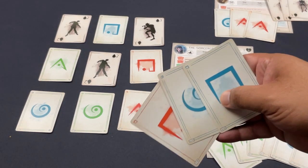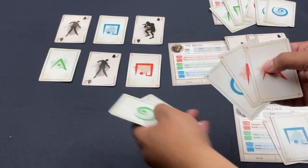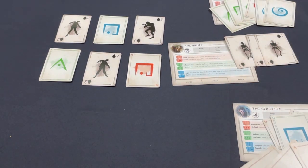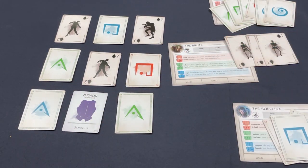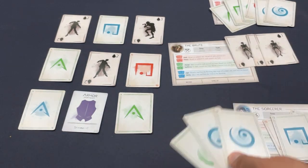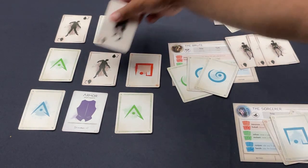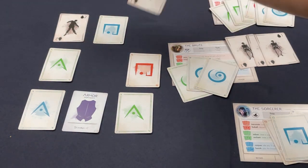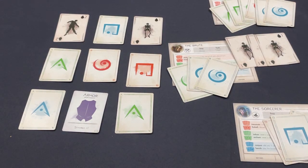Now it's the Brute's turn again. I'll use the Frenzy power — first picking up some armor, which increases stamina. Using three red triangles as matching symbols, and for every wound the Brute has — now three wounds — he discards a monster. Out goes the three, clearing the board very nicely. That really helps out. The Brute gets the thumbs up — love killing stuff!